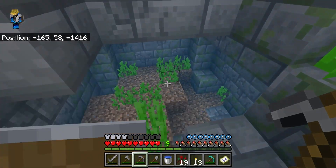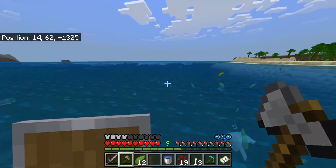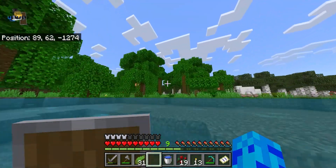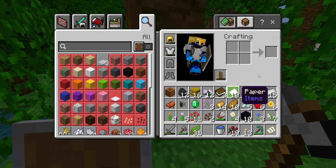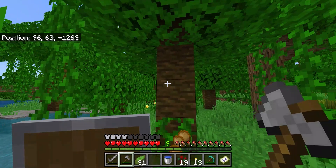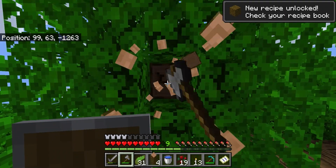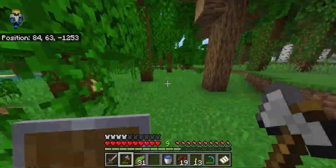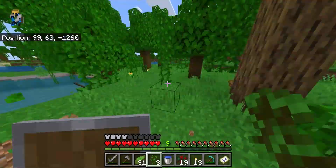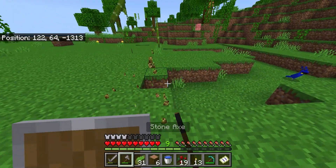We have a lot of loot. We've got some jungle wood and some cocoa beans. So we'll just get some of the jungle saplings — we'll remove the trunk of the tree so they'll fall. It's got some bamboo as well.